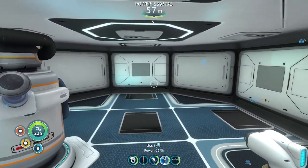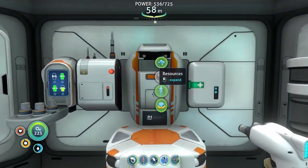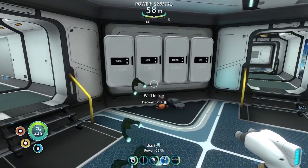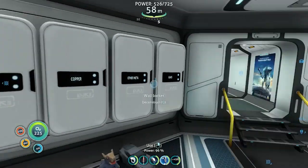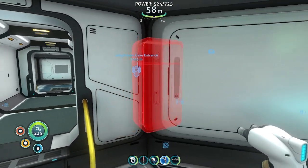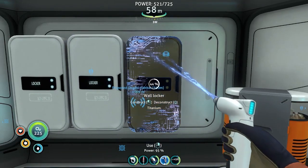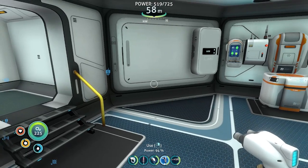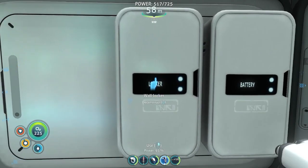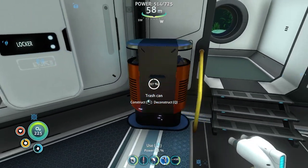Speaking of which — five glass? Going to need some of that. We got some metal salvage. Hey, get out of my base. Plenty of titanium now. Let's build some more storage. Not going to be enough space. Oh well, I guess we can build more here. Let's put our gems in here — I guess that's what we'll call it. Trash can is in the way — we can move that.